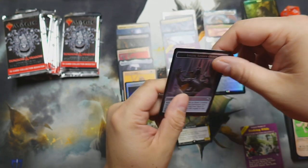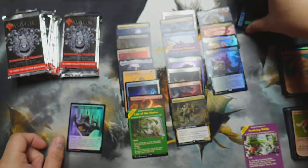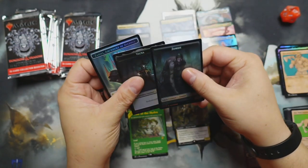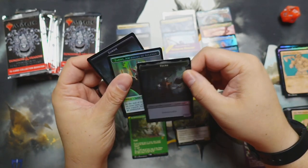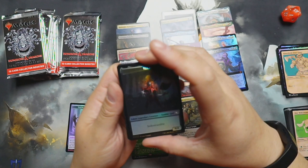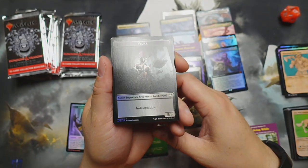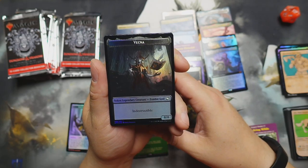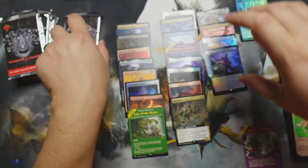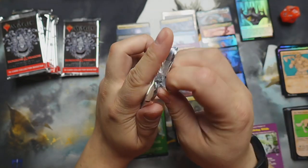Oh — we got the Spider Queen on the back! I forgot to check the back of the cards. Let's see if there's something cool — oh, there's Vekna! And then Zariel, Archduke of Avernus — but we got Vekna right there! Vekna came to hang out — all right, interesting! Let's go to the next one.